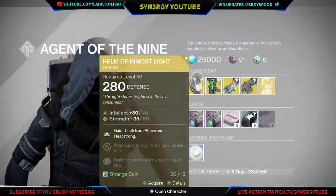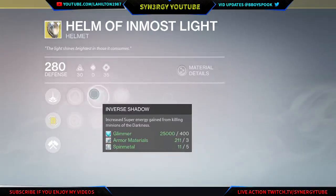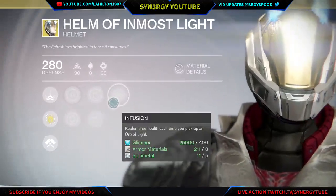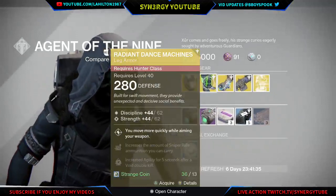This week we have a helm with more slight with Death from Above and Headstrong - more super energy from non-guardian kills. You've also got Strength on that, and Infusion to replenish health every time you pick up an orb.